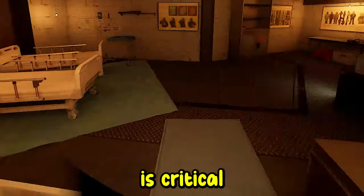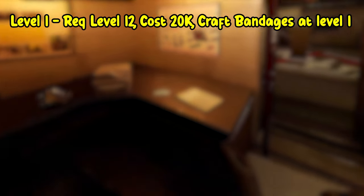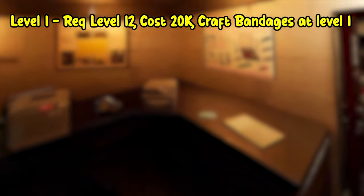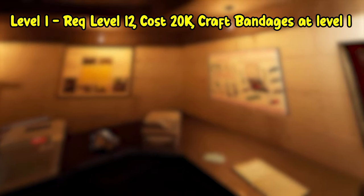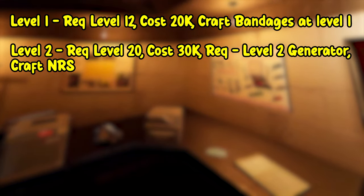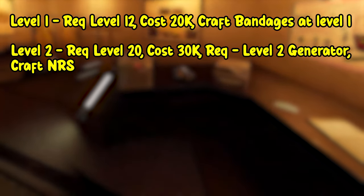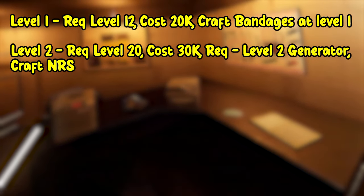Unlocking the med bay is critical for crafting NRSs and bandages. Level one's requirement is going to be level 12 and it's going to cost 20k, so you can craft bandages at level one. Level two's requirement is you need to be at level 20, it's going to cost 30k, and requires a level two generator to craft NRSs. Critical for early game.